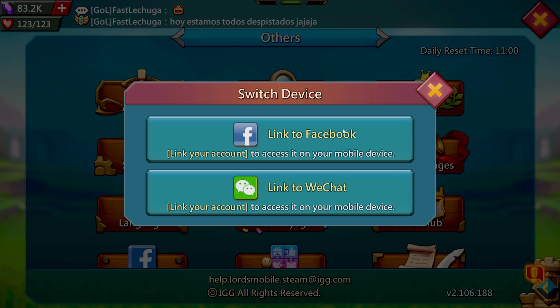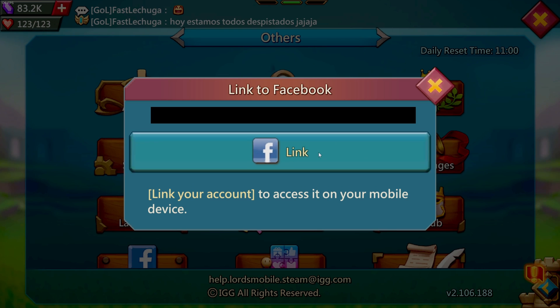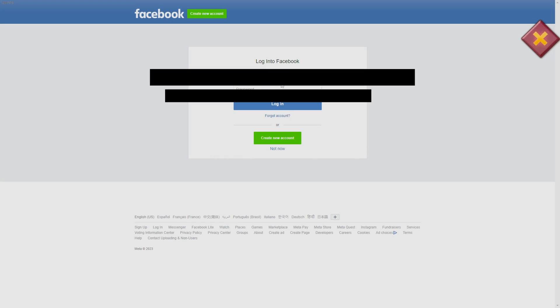As soon as you click 'Link to Facebook' it's going to bring you to the next page and prompt you to link your Facebook account. One downside is if you have multiple accounts, you're going to need several different Facebook accounts. On top of that, if you make a brand new account you're going to have to wait an entire hour before you're actually able to sign in to link the account. Then click on 'Link to Facebook'.